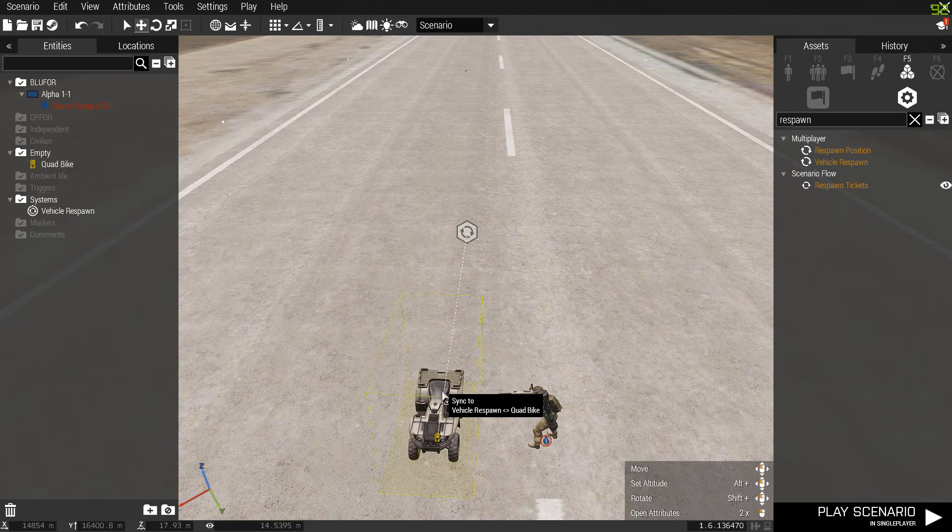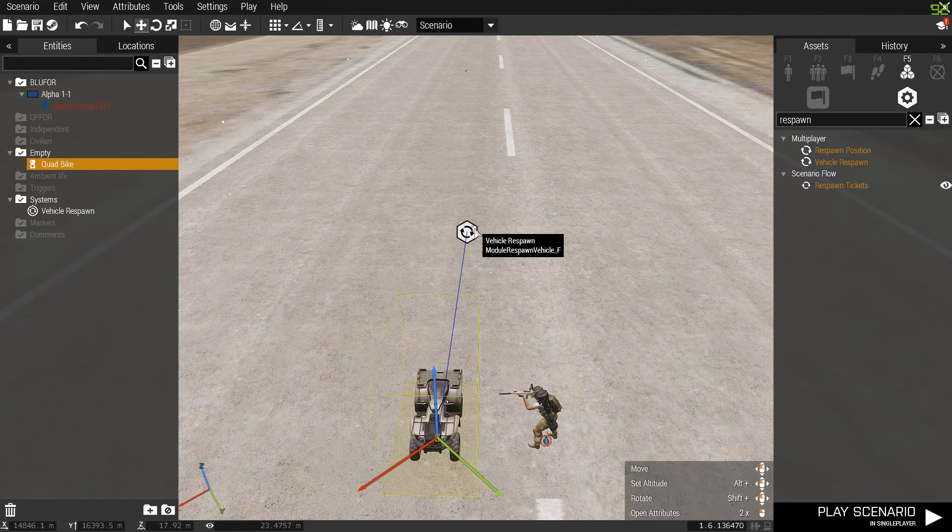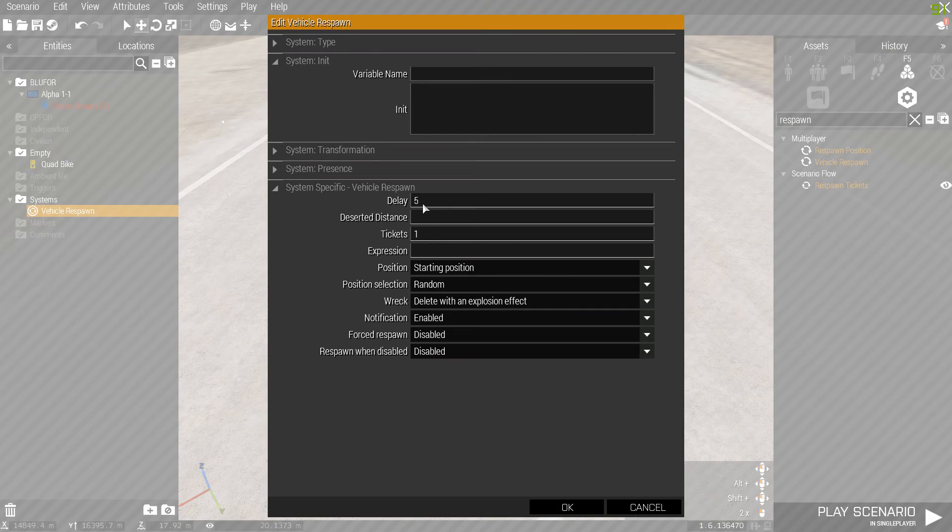Go to Vehicle Respawn and double left-click on it. The delay is five seconds — this value is in seconds, so if you want two minutes you type 120, three minutes is 180, and so on.